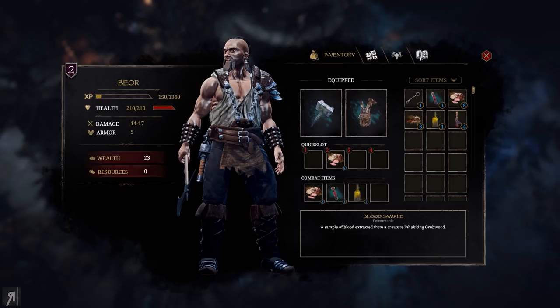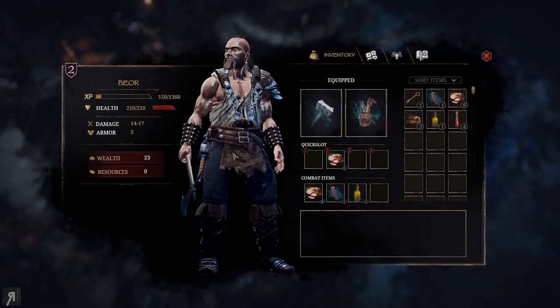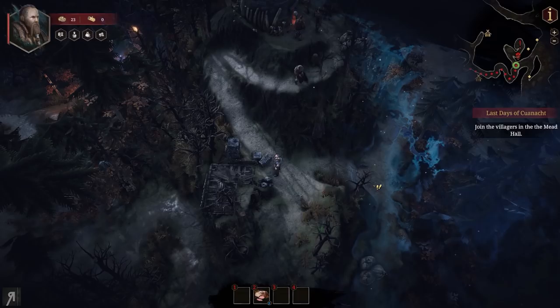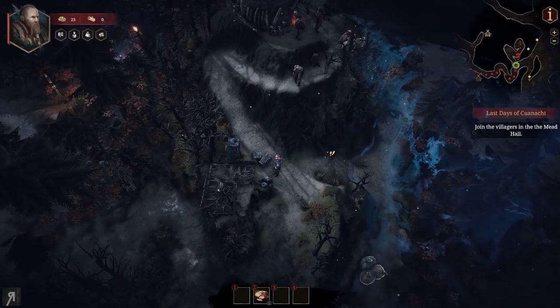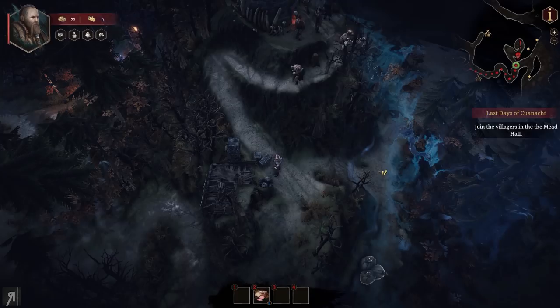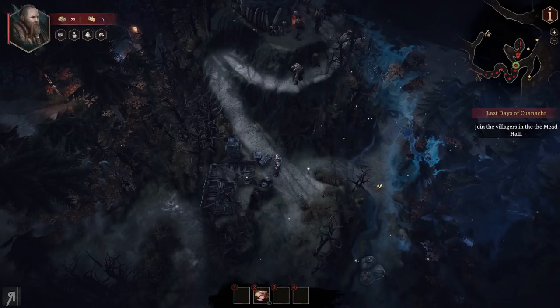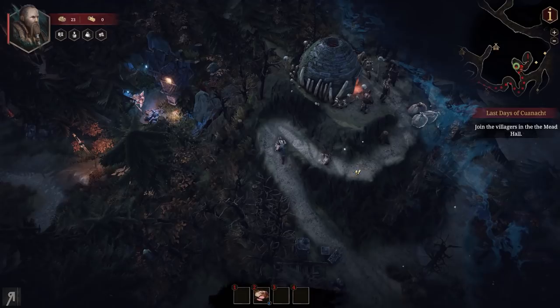We took basically no damage and now have 210 health instead of 200, gaining 10 health from the level up. There is a bit of a problem — that blue mist is the weirdness that the narrator was talking about earlier. Weirdness basically makes it possible for you to be attacked by much stronger enemies, so you need to be careful of that.